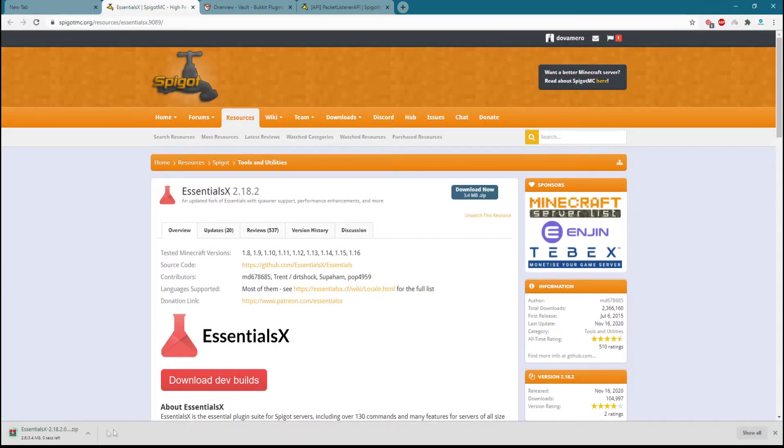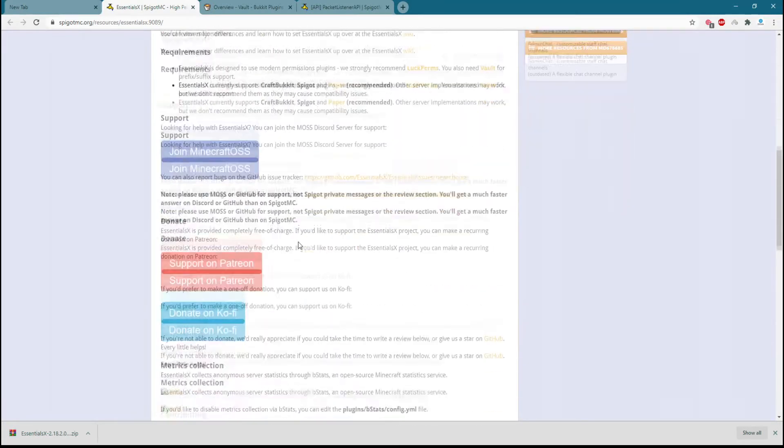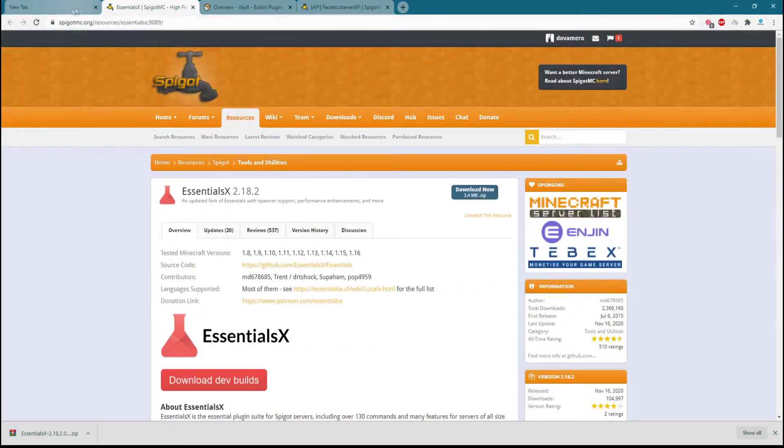EssentialsX comes as a zip file — you can extract it and put it in your server folder. Start up your server, give yourself OP if you forgot to, and let's move into in-game.